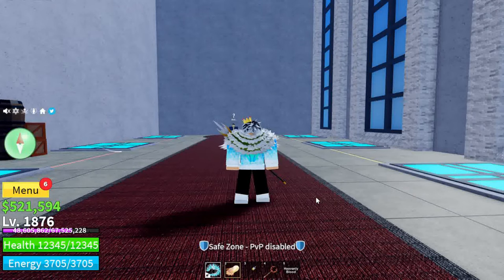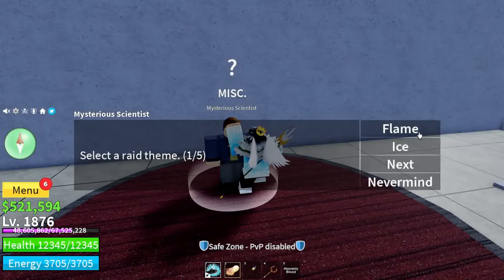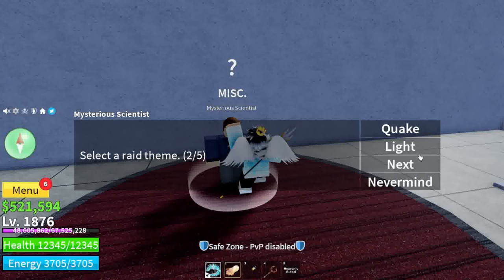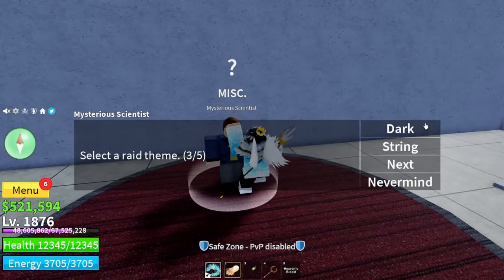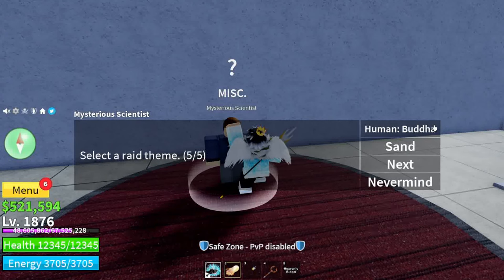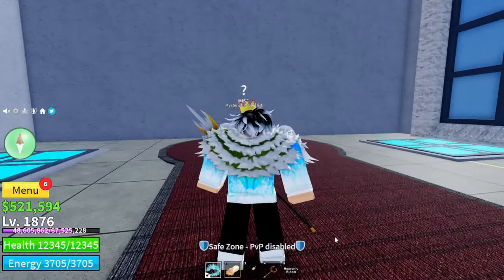Now there are 12 raids in total and the first 10 are easily the easiest to get. These raids are: the Flame Raid, Ice Raid, Quake Raid, Light Raid, Dark Raid, String Raid, Rumble Raid, Magma Raid, Butter Raid, and Sand Raid. Those are the easiest to get.